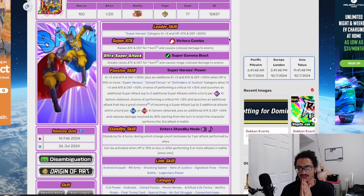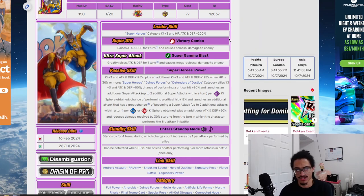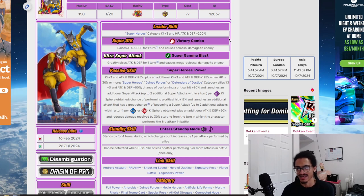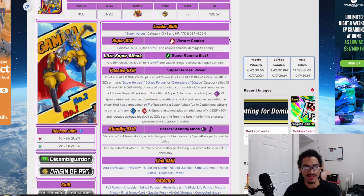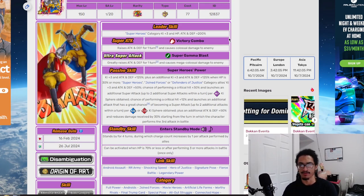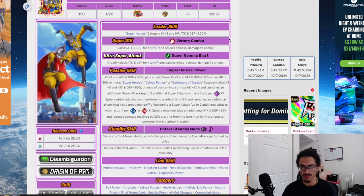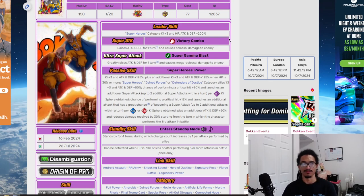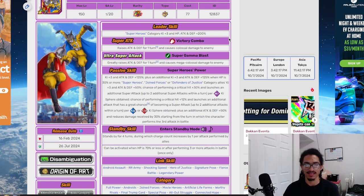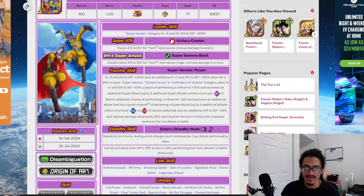They get an additional 50% attack and defense and 30% damage reduction starting from the turn they do their third attack in battle. This card really wants to get two INT, two AGL, or two STR key spheres for damage reduction and extra attack and defensive buffs. If they don't get those orbs and do their three attacks, they are getting cooked — absolutely.